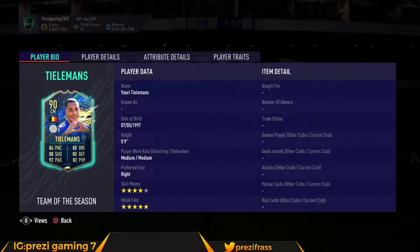Welcome back to another video on the channel. Today we got Team of the Season Yuri Tillerman. This card is a big one — 84 pace, 88 shooting, 92 passing, 88 dribbling, 80 defense, 82 physical — all 80s and above.